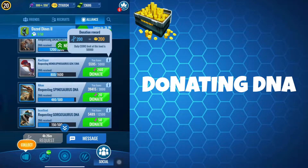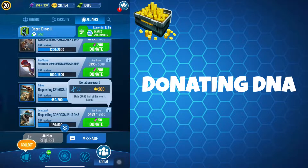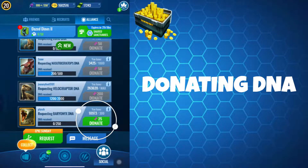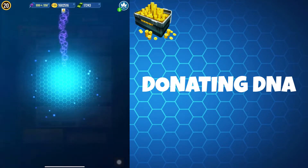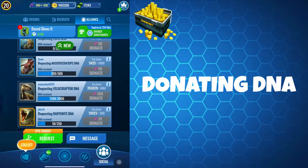You get 200 coins for each 200 common DNA donation, 200 for each 50 rare DNA donation, and 500 coins for each epic DNA donation. Coins from DNA donations are capped daily at 50,000, but be aware that donation amounts and caps will be dependent on player level.